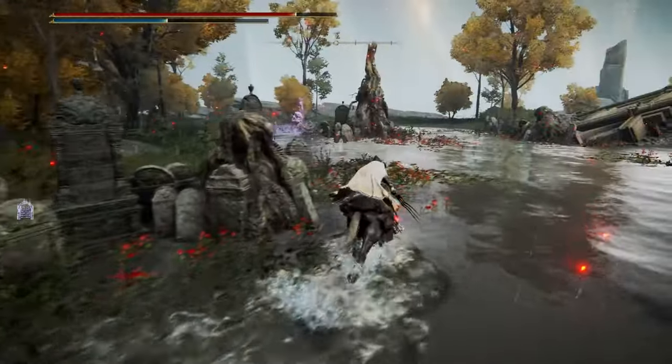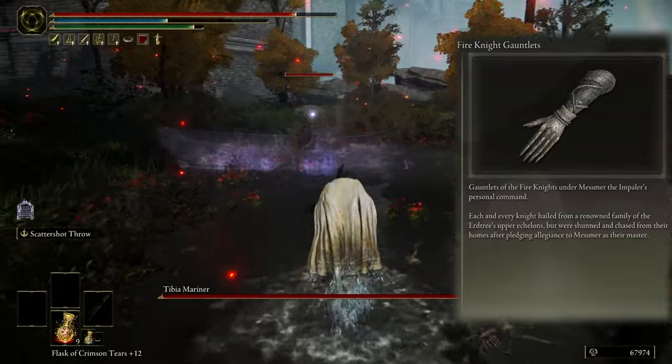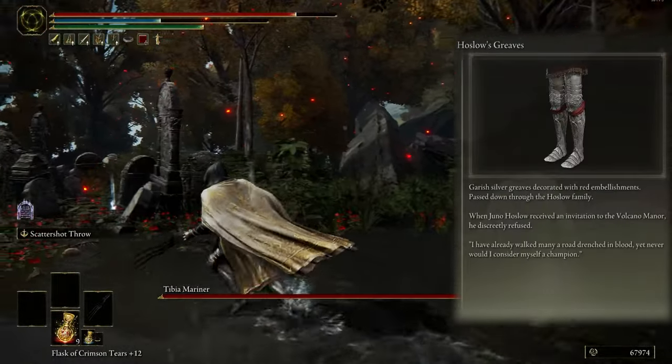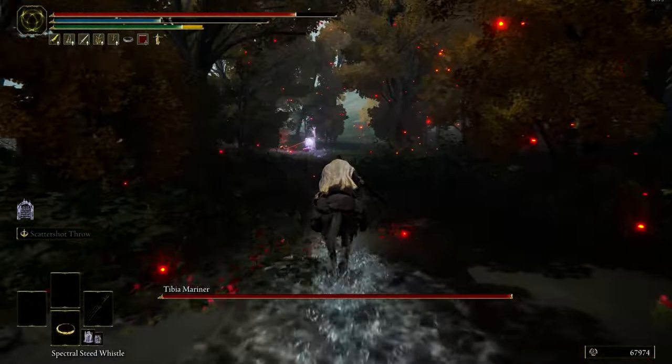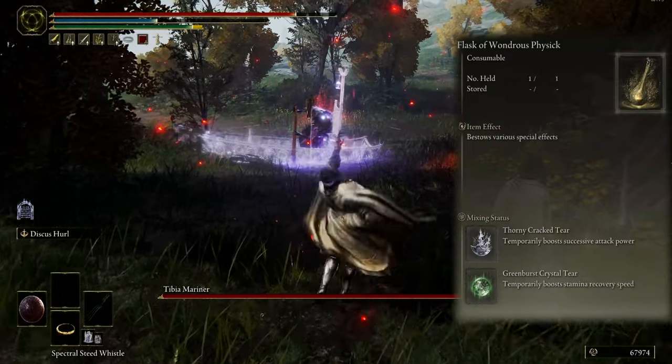For arms, I choose Fire Knight Gauntlets. For legs, I choose Haslow's Greaves for good armor. For the flask, I mix two effects: temporarily boosts offensive attack power and stamina recovery speed.